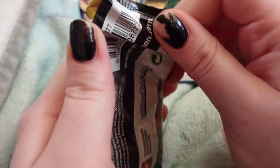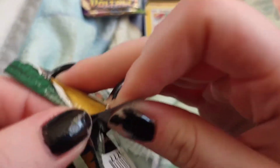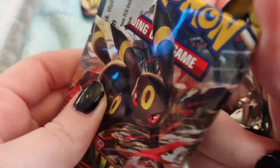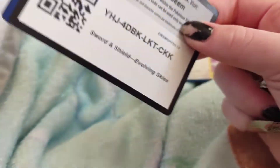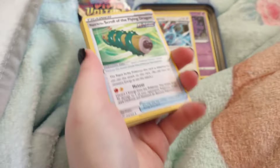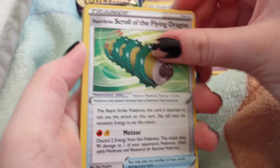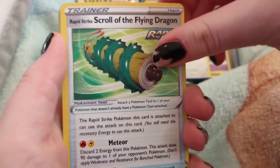Yeah, I've really wanted to get a booster box but the ones we have at our store range from $105 to $140. That's the Evolving Skies and the Brilliant Stars one — the new one. So we'll see, I may just get the cheapest one which is $105. I think that might be Fusion Strike.